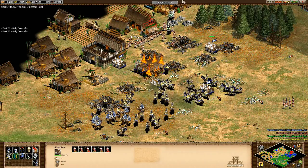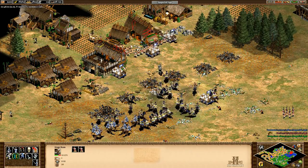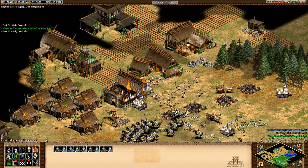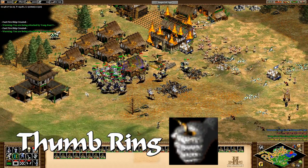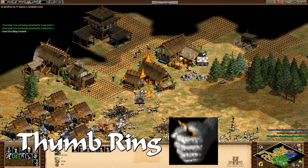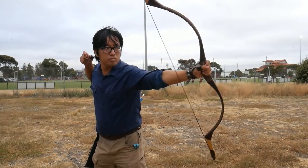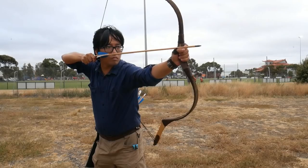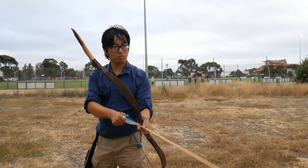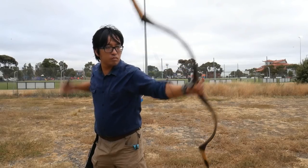Moving on to researchable technologies. Most of these serve as flavour techs with some relevance, but for the most part they are names for arbitrary stat upgrades. Starting with Thumbring — available to most civilisations, the Thumbring tech increases rate of fire and adjusts accuracy to 100%, meaning that an archer will always hit a stationary target. In real life, thumbrings are protective guards for the thumb, intended for use by cultures that shoot using a thumbdraw method, such as the Saracens, Mongols, Chinese, Turks and so on. After extensive testing with the thumbring, it's safe to say that the ring itself does not automatically make you 100% accurate.